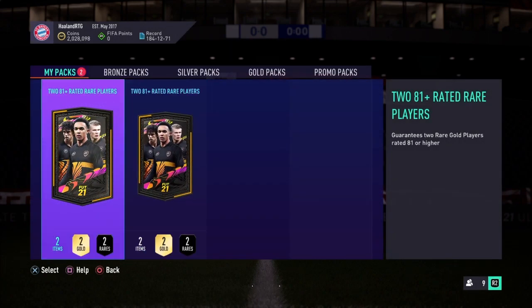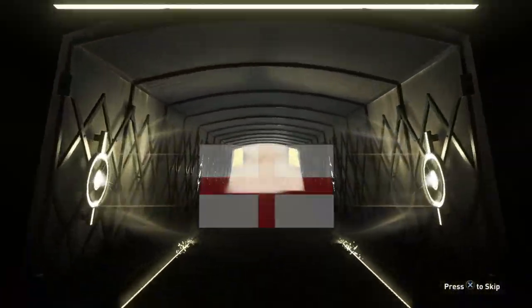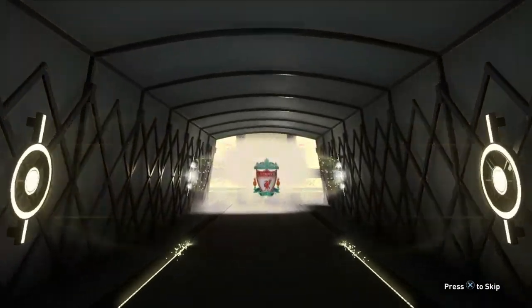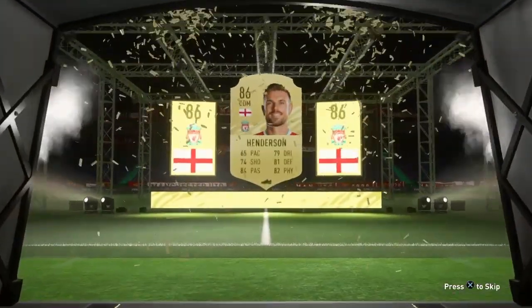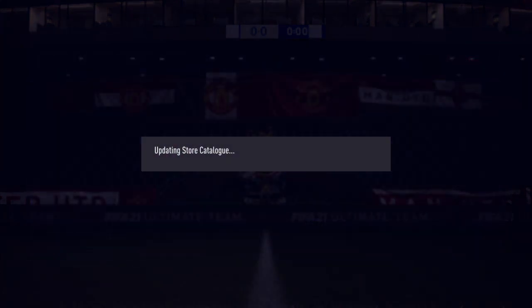We've got two packs left to redeem ourselves — this whole pack opening has not been great. Pack number nine: give me a FUT Freeze. It's not a FUT Freeze, but it is at least a board. It's going to be Jordan Henderson. Was he an 83? No — 86! That shows you how little I've played this game. We get our first walkout of Jordan Henderson, and also an inform. Not bad at all — back-to-back informs in packs.